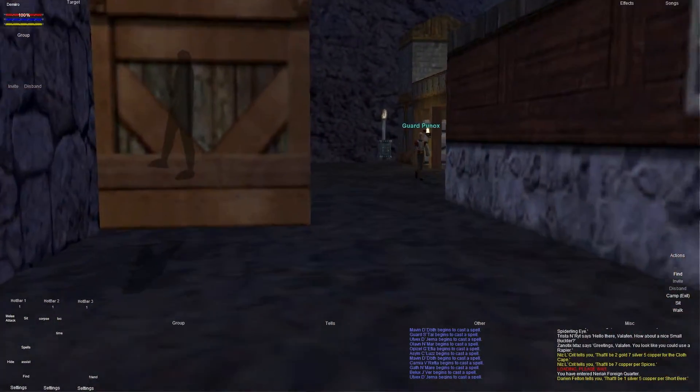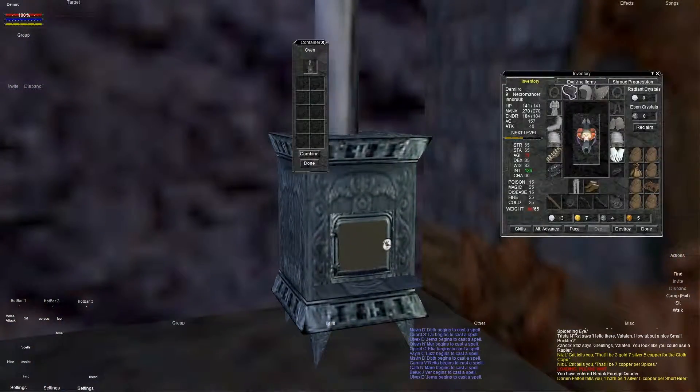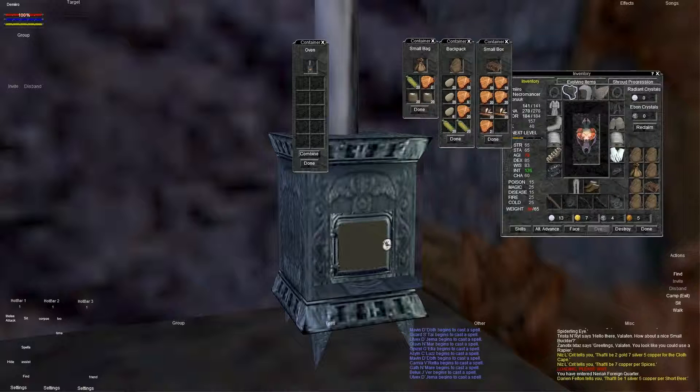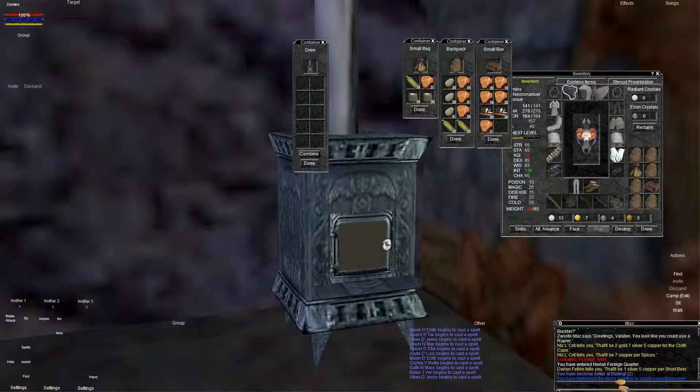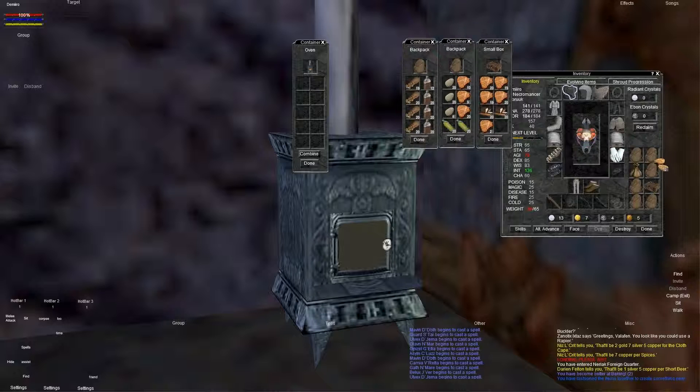Now the oven is actually right over here. We're going to head on over there and actually try making our first piece. Let's open up our backpacks, get everything we need all set up. So we're going to do bear meat first. You're going to do one piece of bear meat, one thing of spice, and one thing of beer, and then hit combine. And you'll see down here - you become better at baking, and I'm level two now.